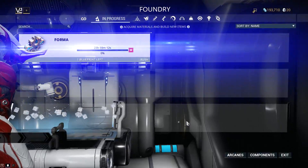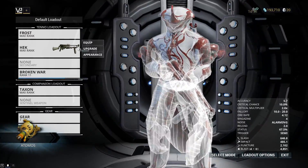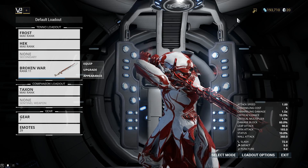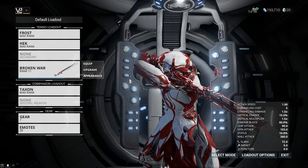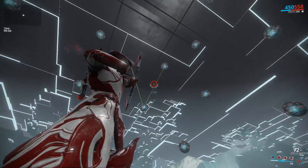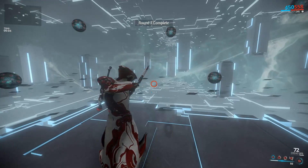So we have a bunch of good stuff, happy about that. Let's go level this stuff up. I still have a day left on my Affinity Booster from Barrel Katir that I bought. It cost me all of my credits and my Dukats, but it's worth it. So let's go level all of this stuff up and get to MR6 so we can build ourselves a Soma.